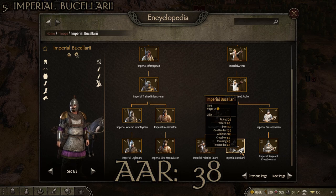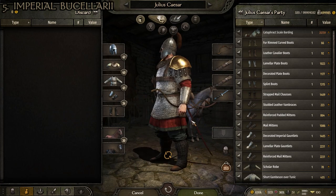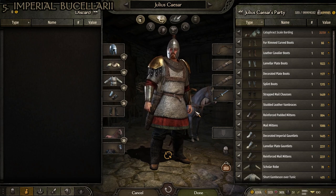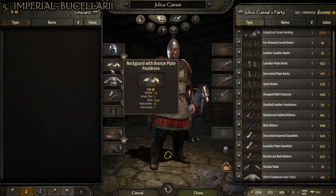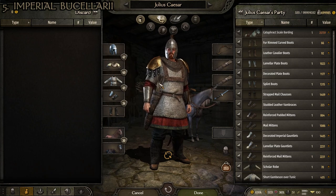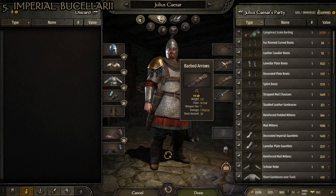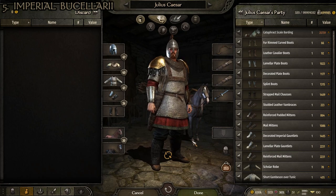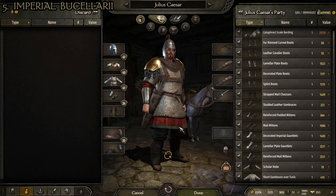A pretty solid suit overall with no major weaknesses, though slightly light and without great horse barding. The mail cavalier boots and plated striped vambraces are pretty good, the infantryman mail vest is okay but could be better, and the plumed helmet and neck guard with bronze plate pauldrons are solid. The Steppe recurve bow is one of the best in the game, two quivers of barbed arrows give plenty of ammunition, and the fine steel Paramerian is a solid secondary for a cavalry skirmisher. That's number 5.